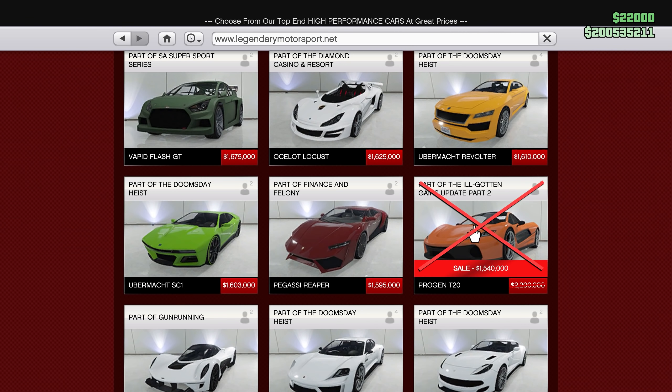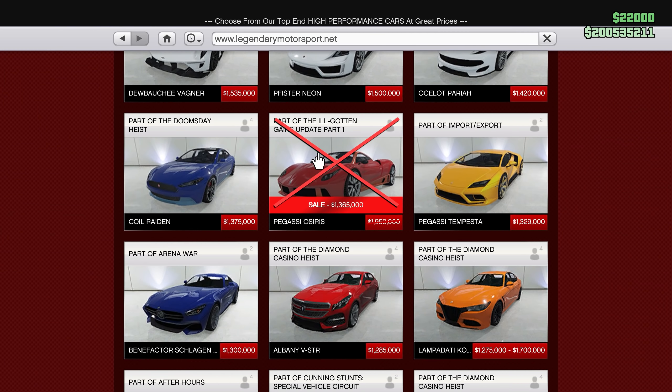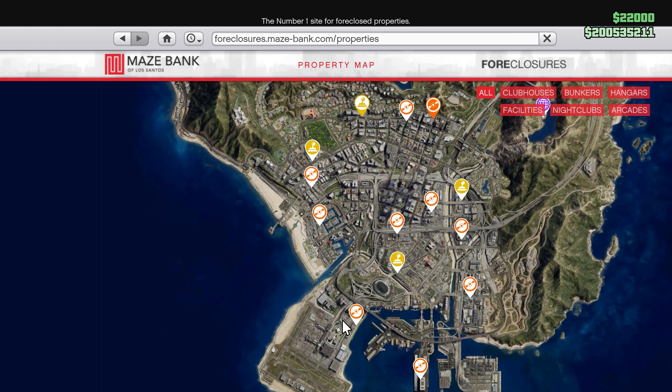On the legendary page, I don't recommend buying the two vehicles that are discounted here. The Progen T20 has decent handling and top speed, and the Osiris is a little bit better, but I don't really recommend buying these expensive vehicles since you need to focus on something else.